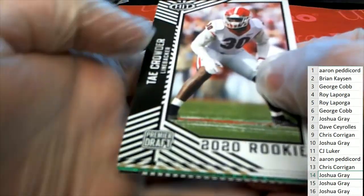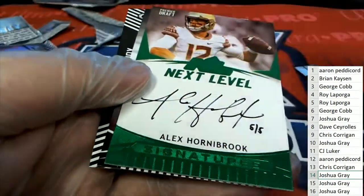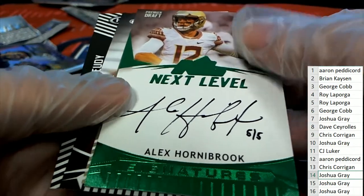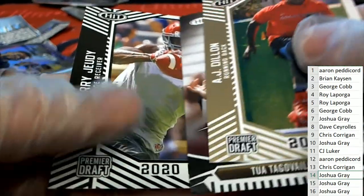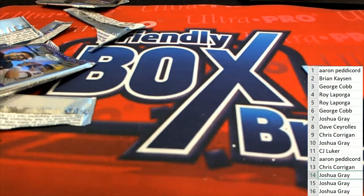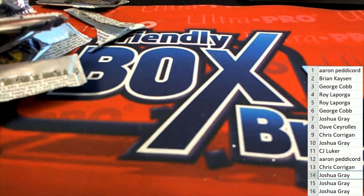Final pack for Josh G — final pack in the rip. Five of five, hand-numbered Next Level auto. Jerry Jeudy. All right, that's our Sage football. Nice — congratulations. In the Sage break, some of you coming away nicely.